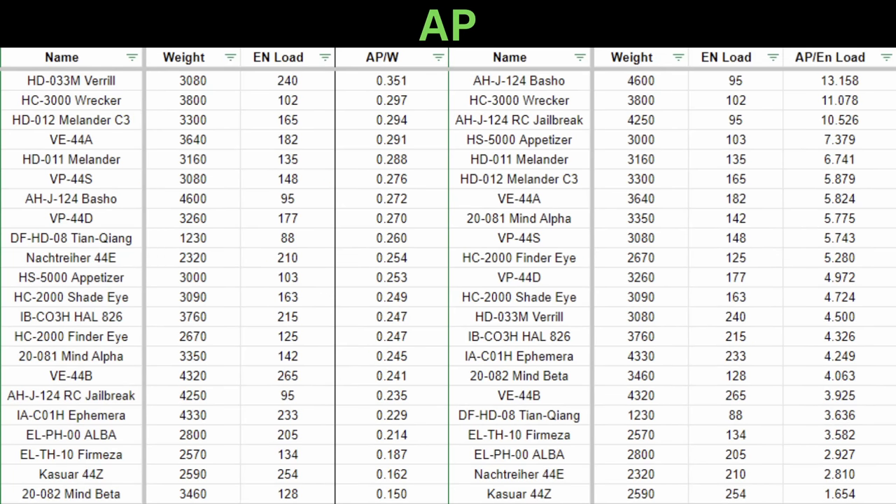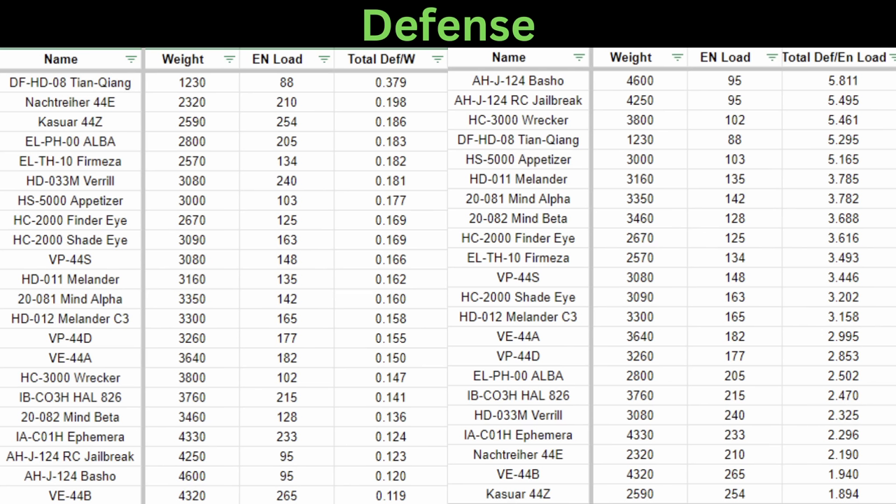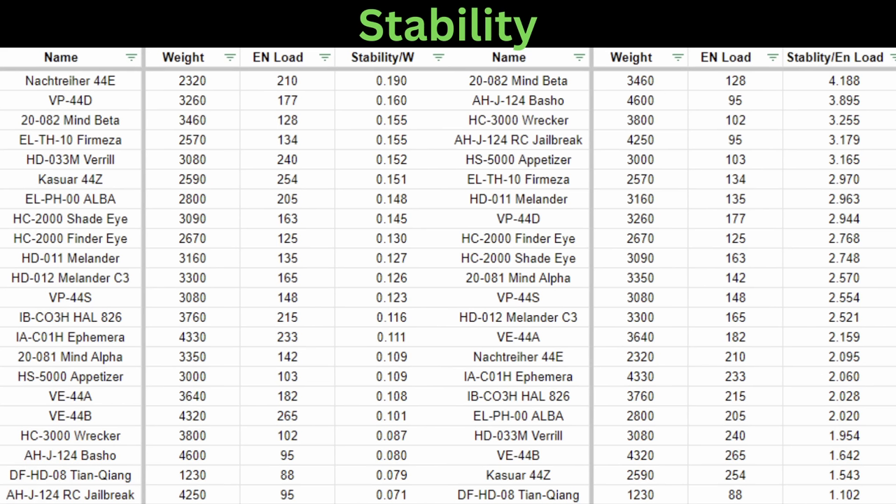Before we do the summary, I also have the AP, defense, and stability versus weight or energy load columns in my spreadsheet. If you're trying to maximize one single stat versus a particular cost, these might help you out.